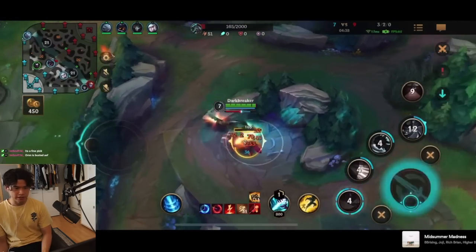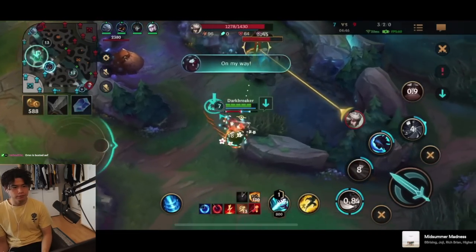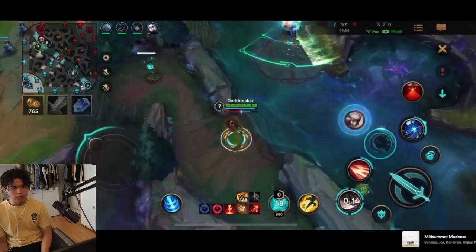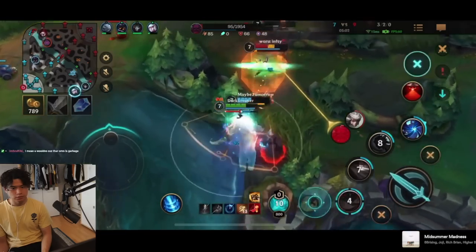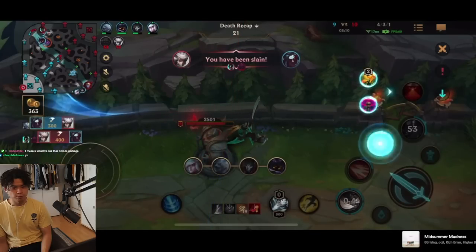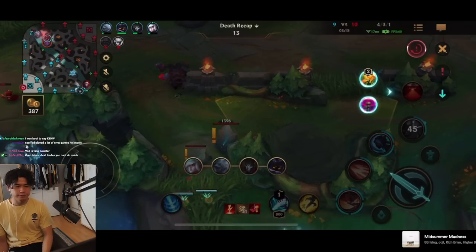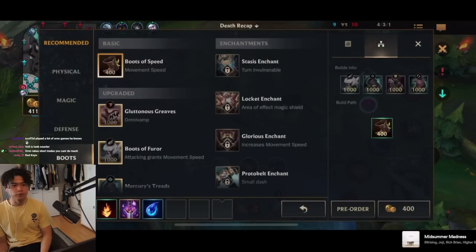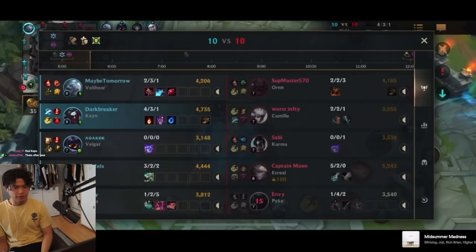I'll probably do a blue clear into Herald, then rotate to mid lane — I do this most of the time. I should have cancelled the ultimate quicker — he dash-flashed right into his turret and I followed him all the way into it. You can immediately press the ultimate again to get out and they will still take the damage immediately — that's what I should have done.